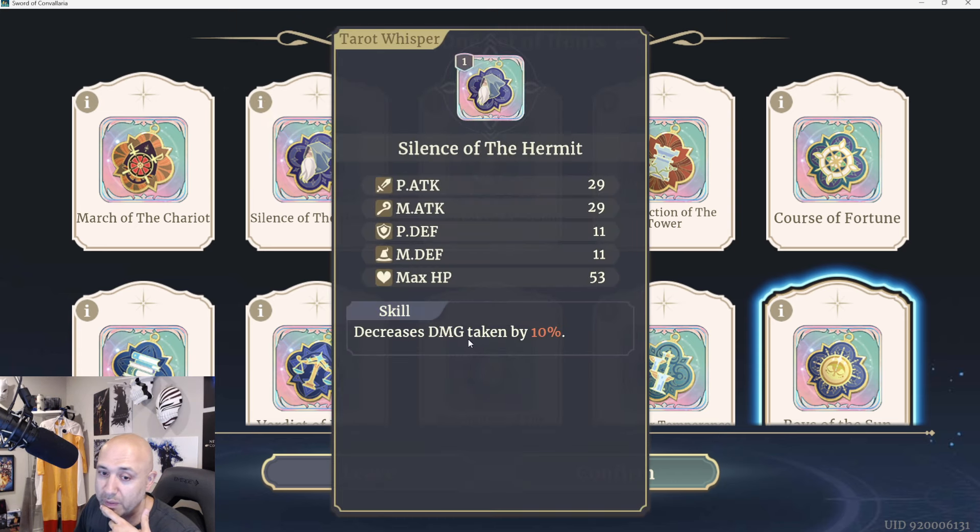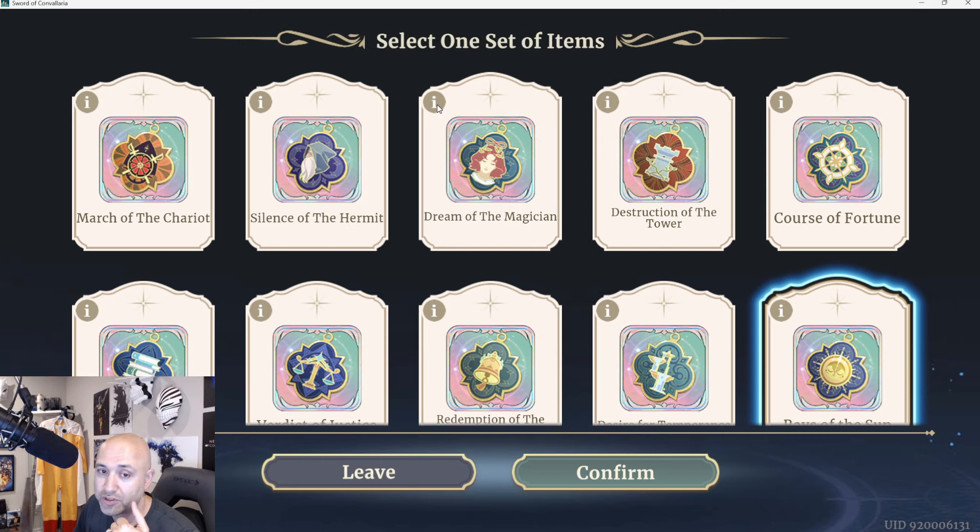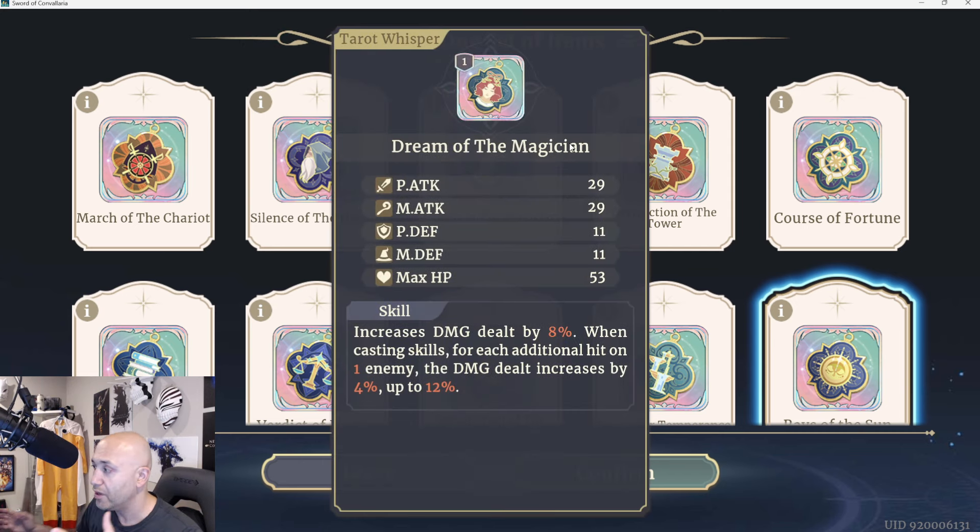Silence of the Hermit: decreases damage taken by 10%. Great for tanks and healers suffering from a lot of damage from rangers, assassins, or whatever the case may be. If the stage has a lot of assassins or rangers and you just need to avoid damage, this one or the physical shield are both very strong. The beauty of the Hermit one, though, is it's a permanent buff across the entire stage versus the shield, which is only there for the beginning of the battle until it's gone.